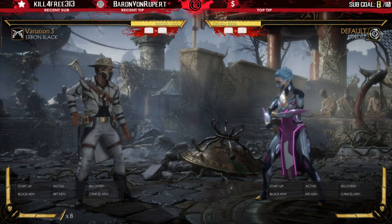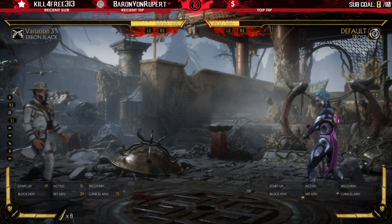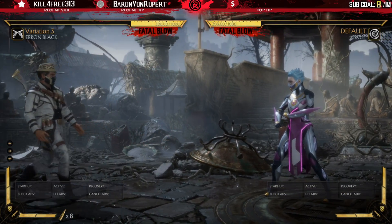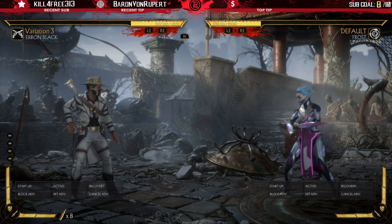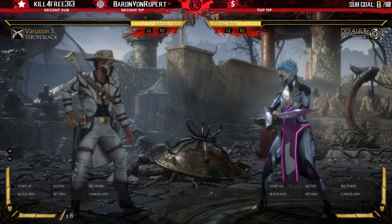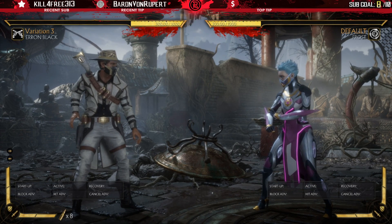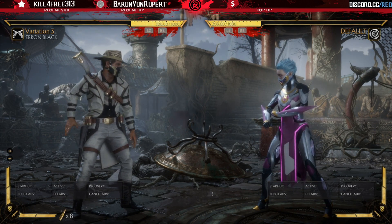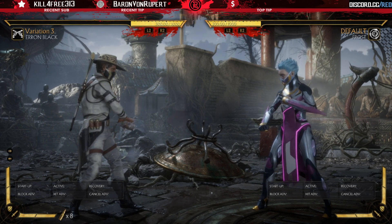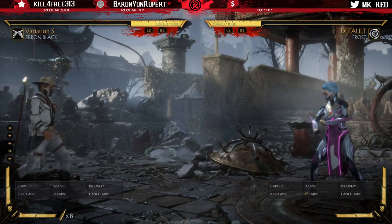You have to sacrifice a lot — no combos, you're incredibly unsafe, you have less of a good neutral game, no anti-zoning aside from the potential of the bear trap. Right now I'm a little concerned because, the way it's going, I fear Erron Black may become a one-variation character like he was in MKX. In the final version of MKX they made Gunslinger, fixed it, and it ended up being Erron's best variation — there was really no reason to ever use Outlaw or Marksman. Gunslinger was just the way to go.